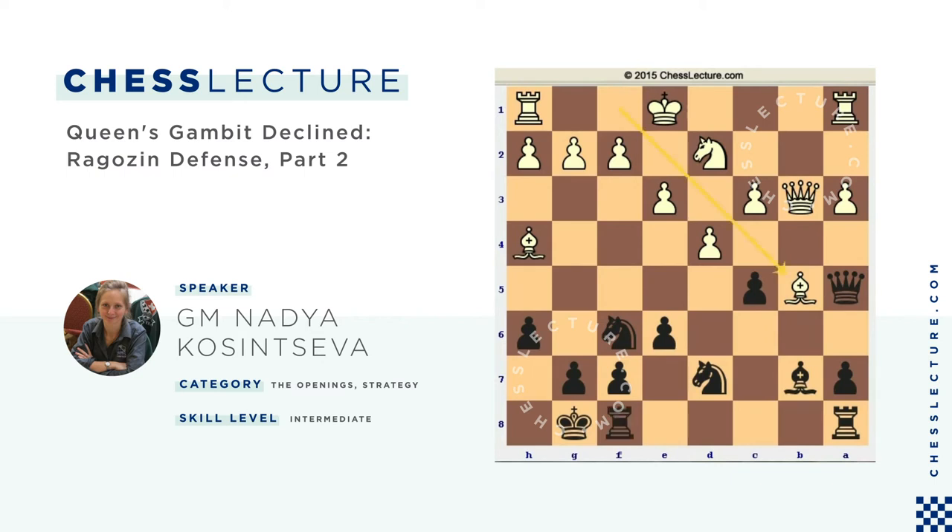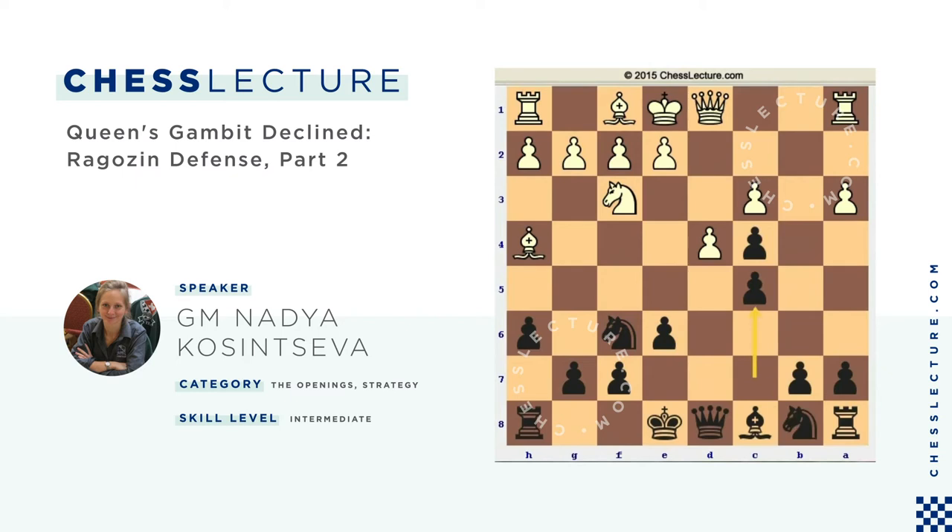Let's go back and consider the e3 move instead of Qa4. So e3, Qa5, Bxf6, and now I should not take on f6 with the pawn because after Qc2 white has a very good position with more than enough compensation for the pawn. So instead of taking on f6, I should take on c3 first, then Nd2, and now I take the bishop with my pawn.